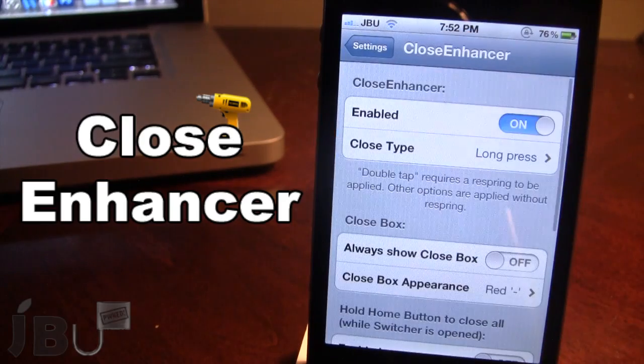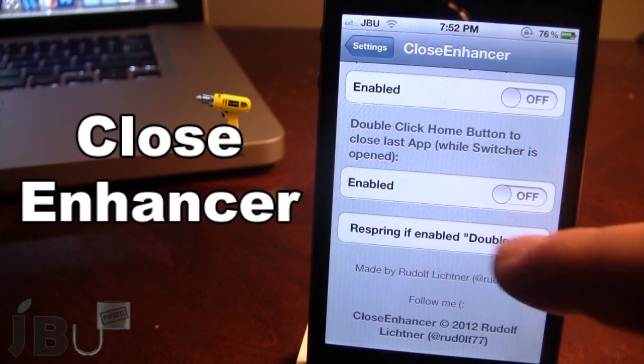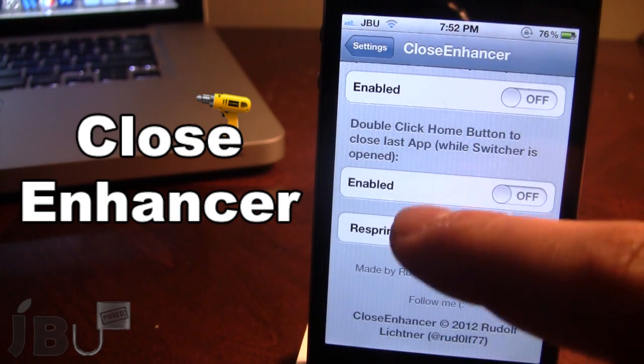The last gesture option is double tap. Double tap does require a respring, so once you choose that option, go to the bottom and respring. Make sure you click on that option to enable double tap.